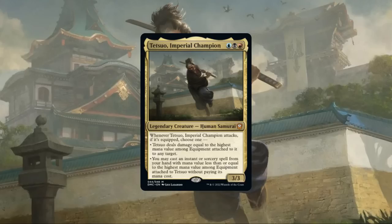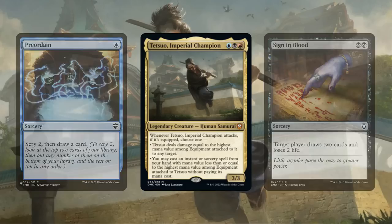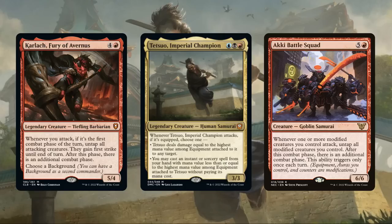On the artifact side, we'll have plenty of artifact and equipment matters payoffs to generate even more value. On the Spellslinging side, we'll be running a decent number of CMC Zero Suspend spells that our commander can cheat out, in addition to low and mid-range CMC spells for card selection and card advantage, plenty of well-costed removal and wipes, and a handful of extra combat phase sources to allow Tetsuo to swing in more often and get even more mileage out of his ability once he's been suited up.